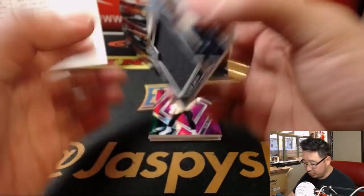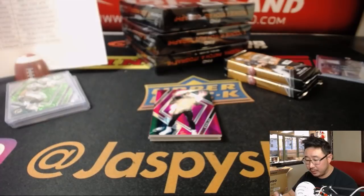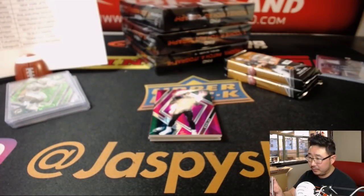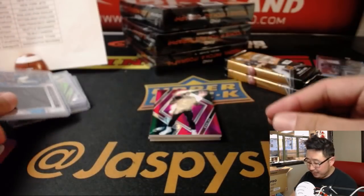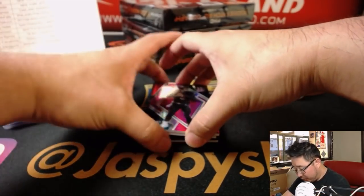Behind Nick Foles we've got Traquan Smith, Monumental Relic, Saints — we've got Duck Nguyen with that one, out of 99. Behind Nick Foles is Darius Geis — poor Darius Geis — Rising Rookies Dual Relic, 27 out of 99.